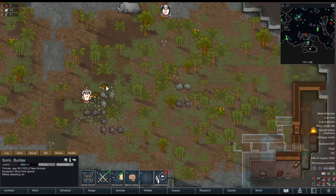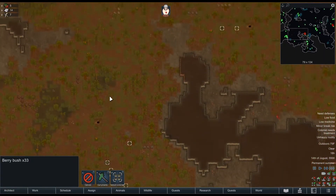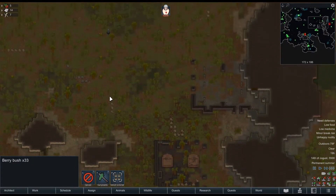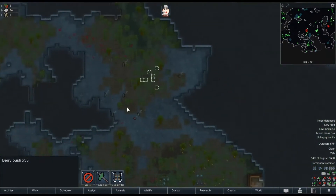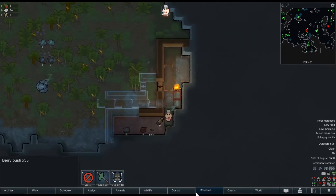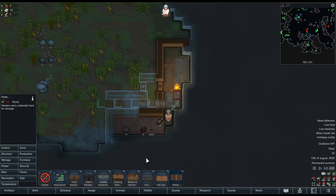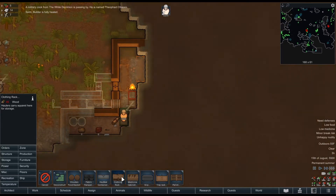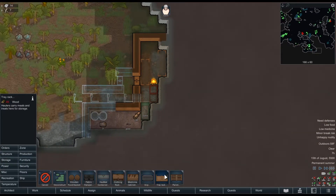Another thing that would be good to look for is heal root — a lot of these maps have it early on and it's very rewarding. Doesn't look like we have any, that sucks. With the Hospitality mod you also have the guest UI element which is kind of cool, and we also have the Storage Upgraded mod which adds food baskets so things aren't just sitting on the ground — that's actually a really big deal.